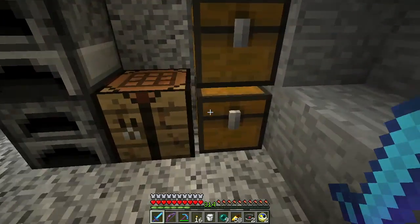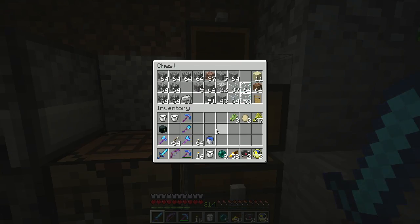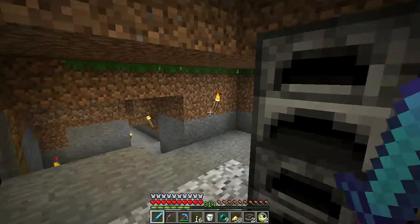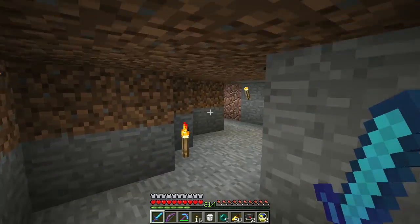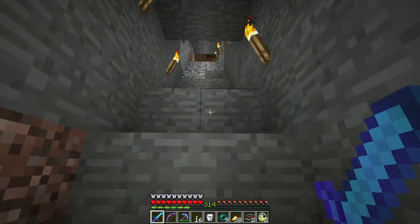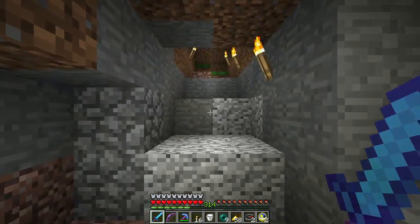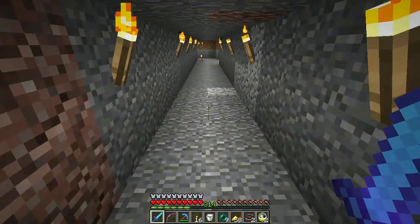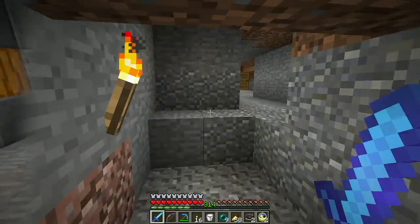I wonder why she had so many stone swords - she must have accidentally shift-clicked some stone swords out of her inventory. She's got a little bit of iron, which is good, and she's smelting up some stuff but using planks as fuel - I guess that works. This is kind of cool: she started building these little tunnel networks over here. I'm not sure where they're going - maybe it's mining, or maybe she's going to make a huge underground city.